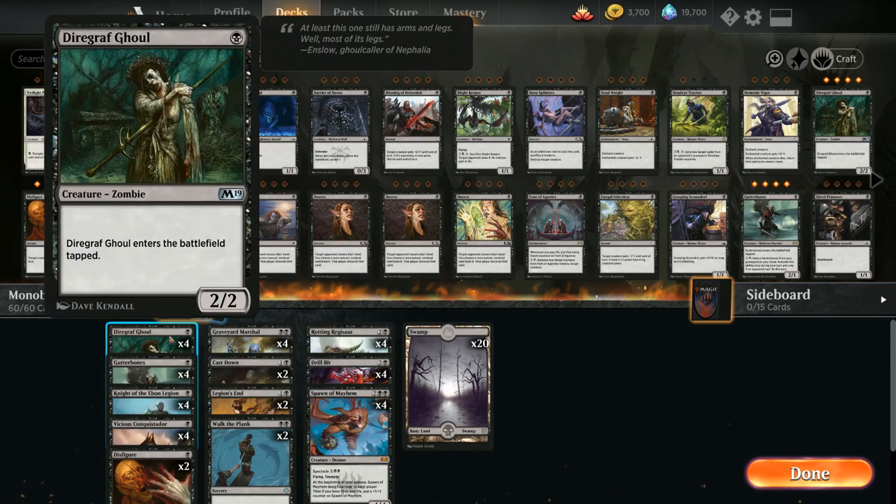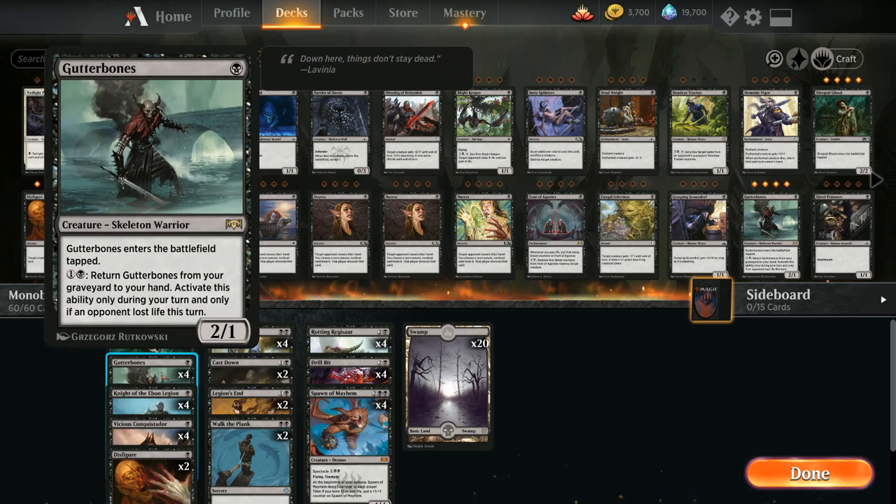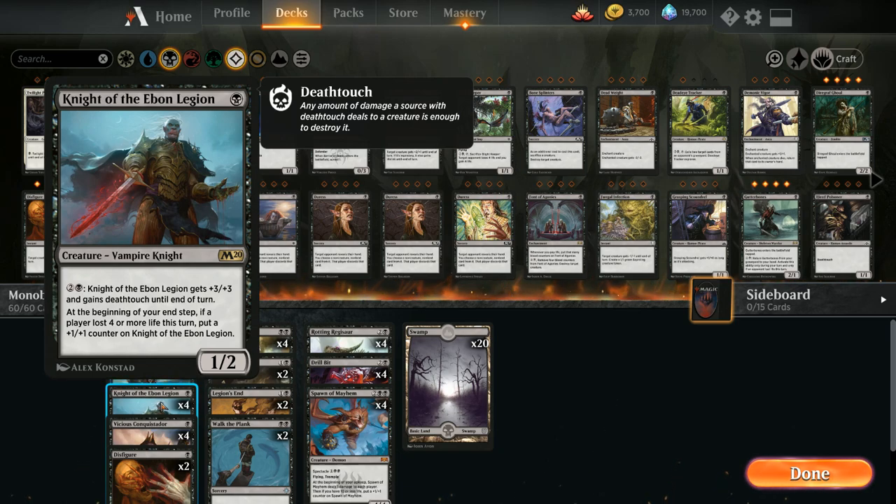At one mana we've got four different one-mana creatures. We've got four copies of Diagraph Ghoul, which is a 2/2 that enters the battlefield tapped. We've got four Gutter Bones, a 2/1 that enters the battlefield tapped, and for two mana we can return it from the graveyard to our hand if our opponent lost life. And then we've got Knight of the Ebon Legion as a big addition from M20 — a 1/2 that we can pump for three mana giving it +3/+3 and deathtouch until end of turn.